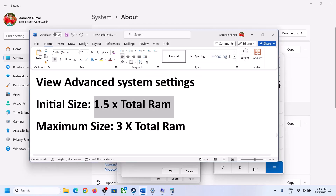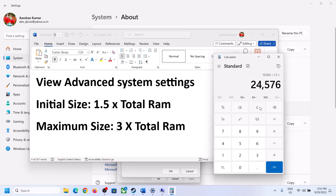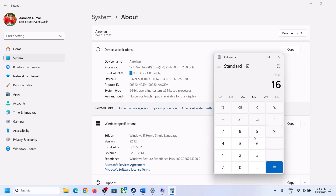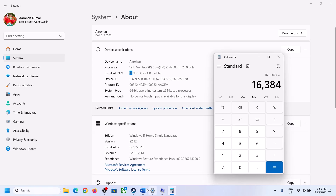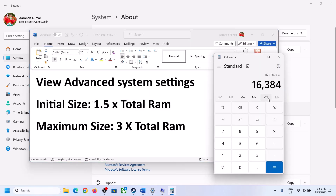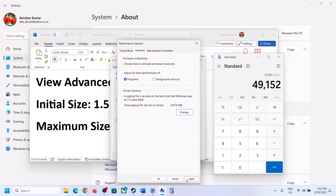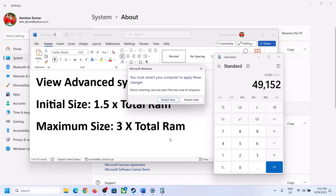For Maximum Size, the formula is 3 × total RAM in MB. With 16 GB RAM (16384 MB), the maximum size is 16384 × 3 = 49152 MB. Enter the initial and maximum sizes, click Set, then click OK through all dialogs and hit Apply. Make sure to restart your computer after this.